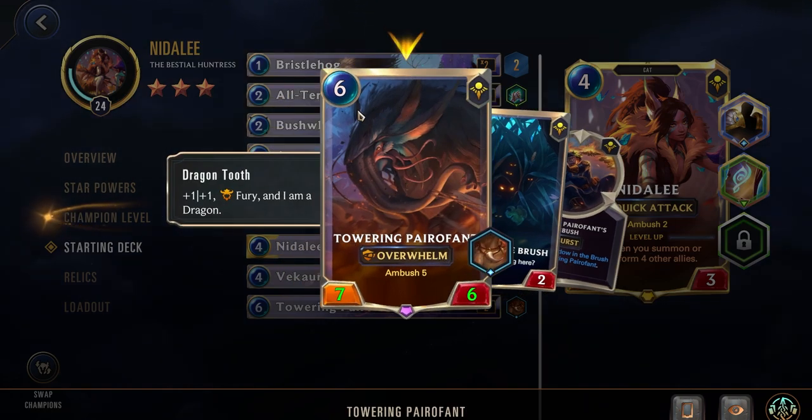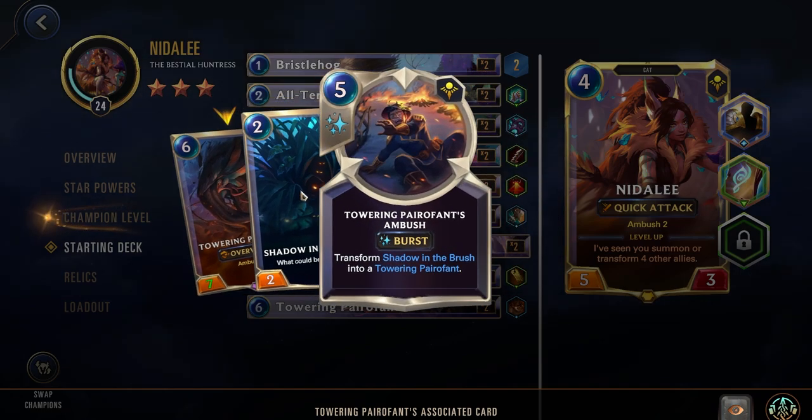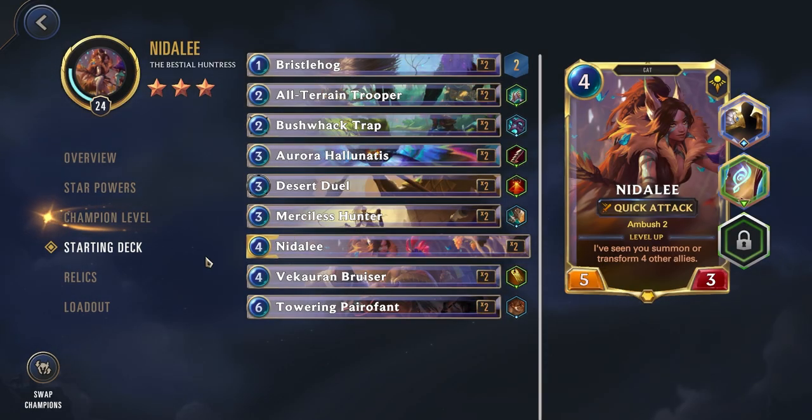This is fairly expensive and normally you won't have the mana to play it. One thing you can do — if it's earlier in the game and you don't have any other units, you can choose to spend the two mana to play this as Shadow in the Brush, and then use your Clever Camouflage from your second star power to transform this follower into a different card. Overall, Nidalee's deck works quite well together. There are a couple of cards I wish weren't included, especially since there are some great cards that could take their place like the Avenging Vastaya, but overall the deck is a very fun one to play.